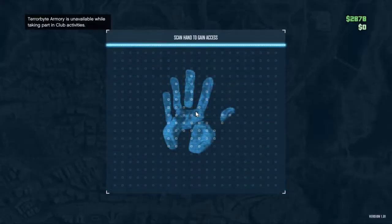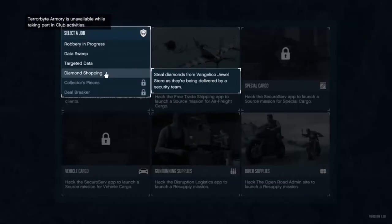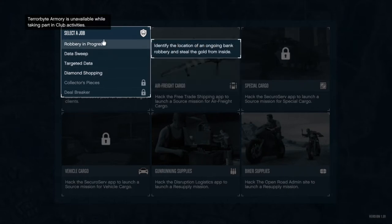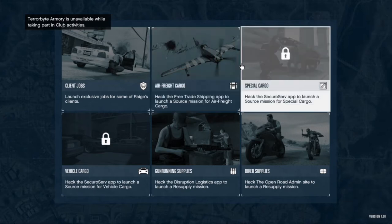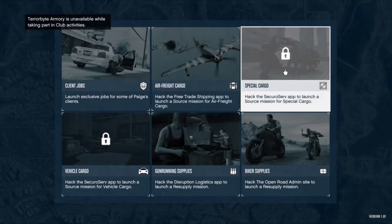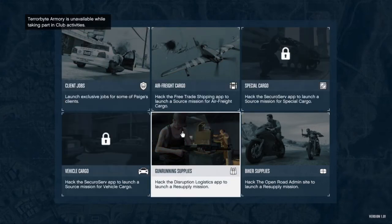You get all these different missions, which I was talking about with the MOC - these are actually really good missions. You can do client jobs which can give you about 30k, up to 50k. Air freight cargo - I wouldn't recommend doing that from here, but you can. Same with special cargo - these are basically just crates for different things. It is good to do here, but at the same time you have to think where it might land. You're mobile, but you're not at your CEO office. Vehicle cargo is the same.